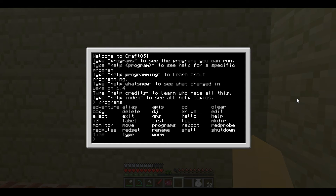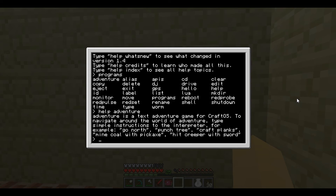There's adventure, alias, APIs, CD, and all of this. Each one has a specific use, and if you want to know details of the different programs, you put 'help' and then the program name. For example, 'adventure' is a text adventure game for CraftOS.